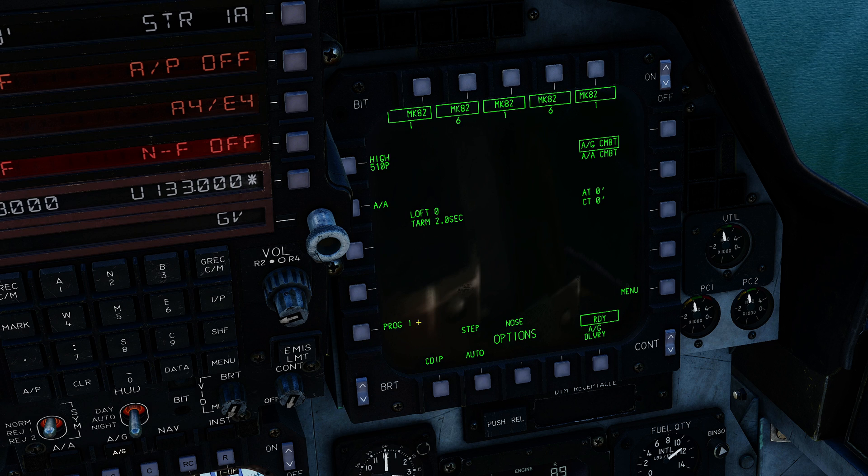Applied to the default program one. For lofting we have to be in auto delivery mode, so auto. I'm going to drop all 15 bombs in a ripple single with a spacing of 10 feet between each bomb. Fusing nose tail.